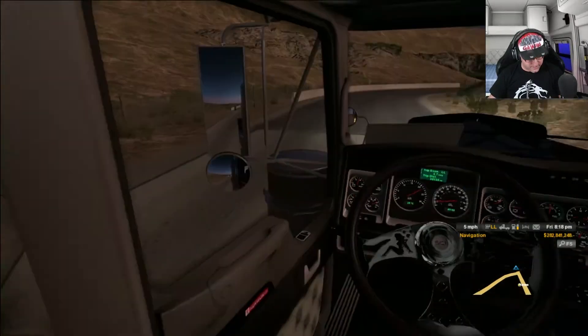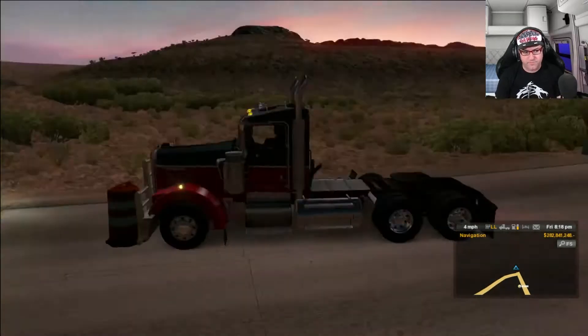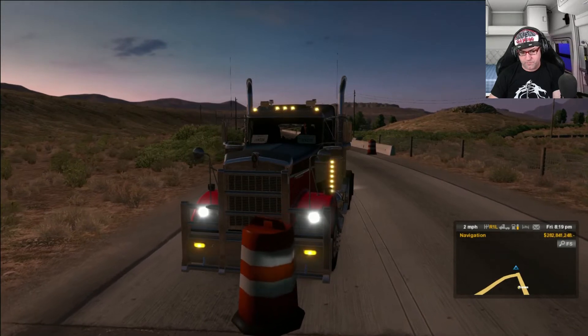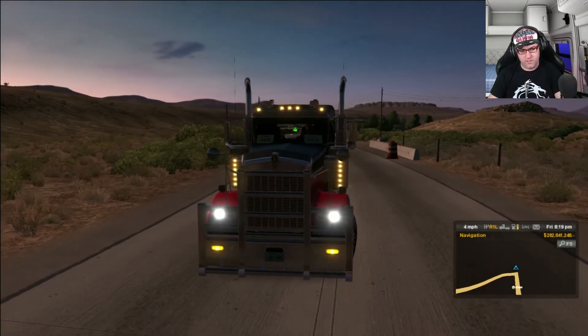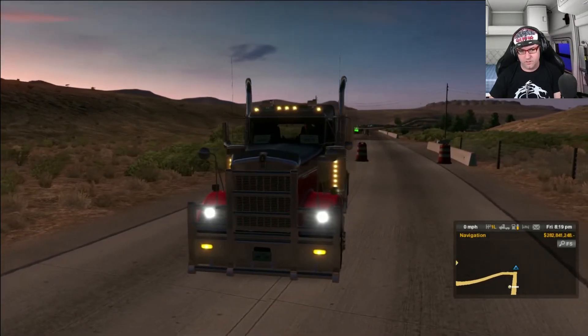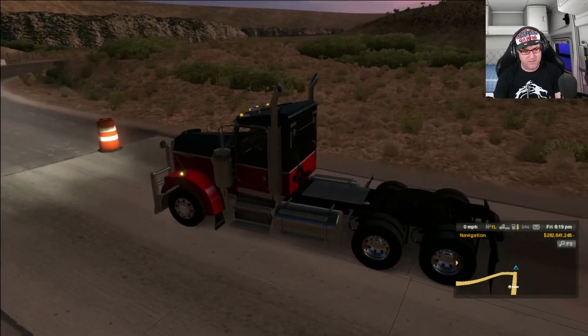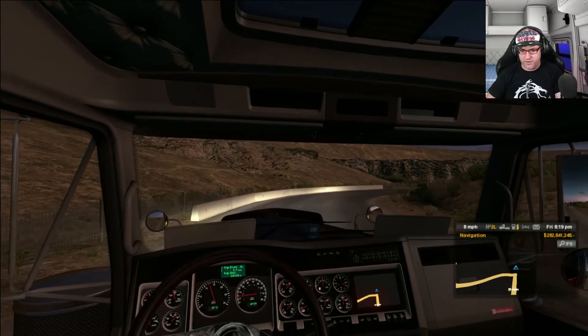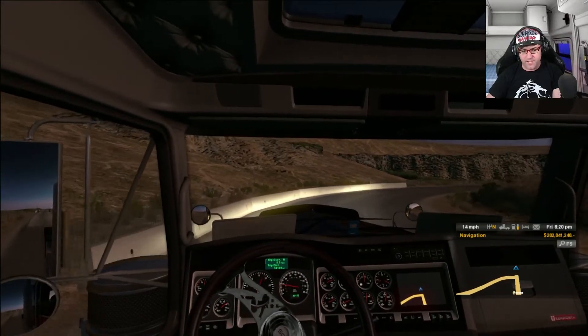So we push the bollard — it gets stuck on the front for a moment — but we back away from that. There we go, we've made ourselves a little road to go through. Now all we need to do is drive down this hidden road.